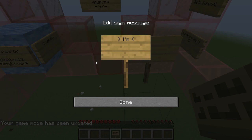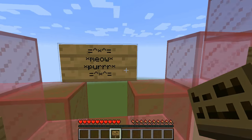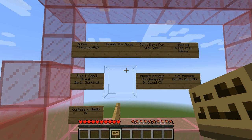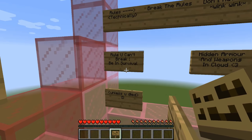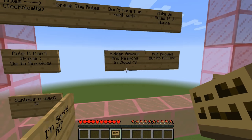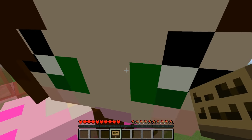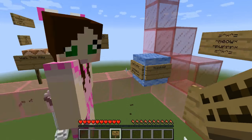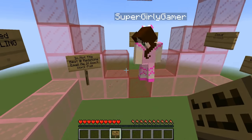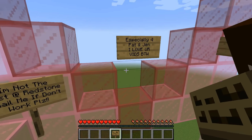All right, I'm just reading the signs. So the rules: break the rules, have fun, make up rules if you want. Rules you can't break though - be in survival. There is hidden armor and weapons in Cloud. PvP is allowed but no killing this time. All right, so we can like slap it up a little bit. I am not the best at redstone - email me if it doesn't work - especially for Pat and Jen, I love your vids!